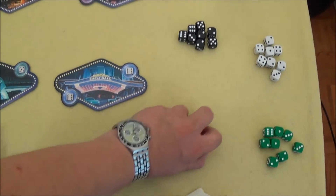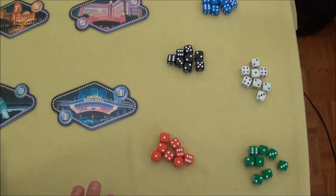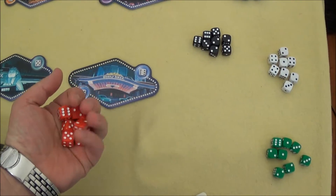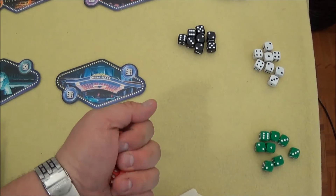How does the game work? The white dice have a special rule, which I'll explain together with the expansion. Let's assume we play with 4 players: Red, Black, White and Green.